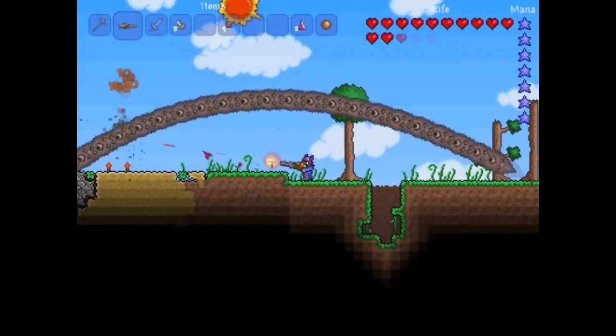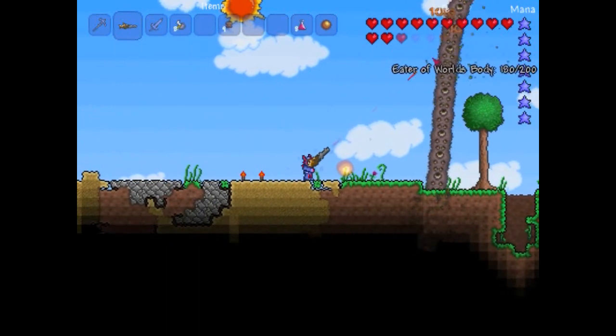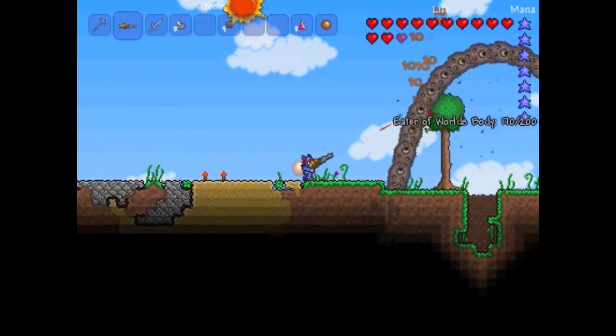The Mini Shark shoots bullets and because of its very fast fire rate you will burn through them quickly. So when using it, always make sure you have a large supply of ammo on you.